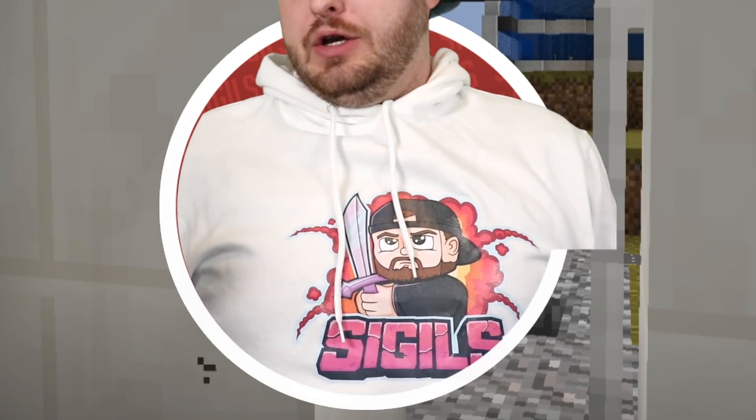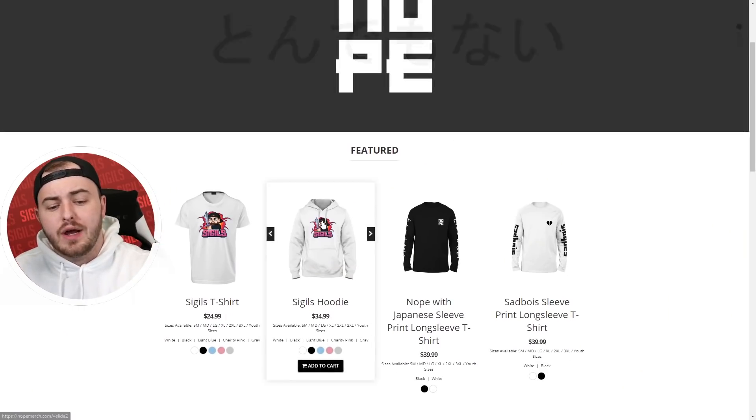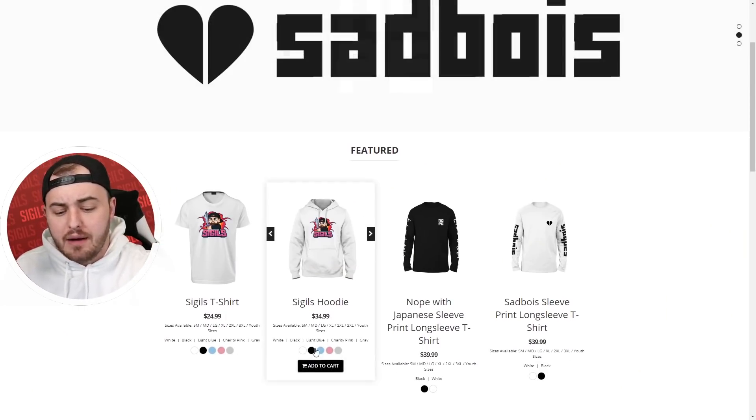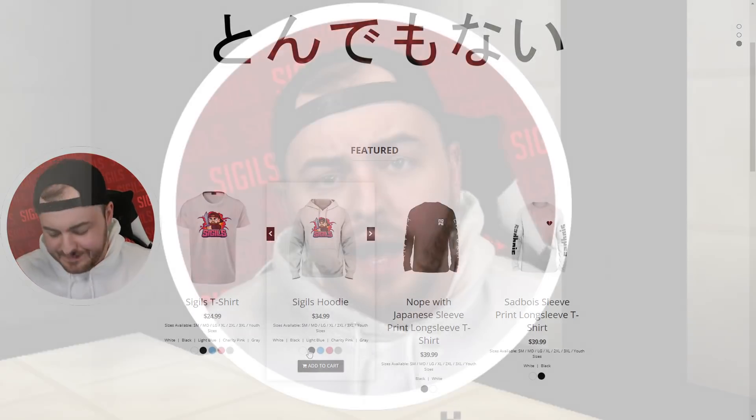Hey everybody, before today's episode of Crazy Craft starts, I want to let you know we're doing something exciting. I've been getting a ton of comments requesting some Sigils merch, and I'm happy to announce we finally have some new stuff. The merch is the first link in the description below. Check it out — I'm rocking some right now. It's got me on it and says Sigils. You can get it in a whole bunch of different colors. Go to nomers.com to see the t-shirts.